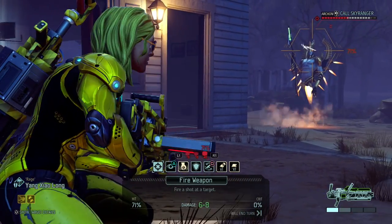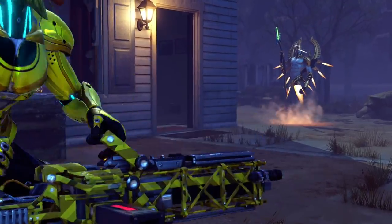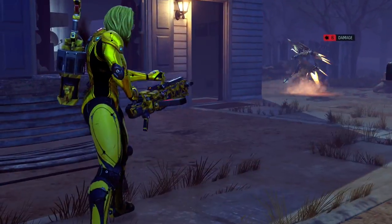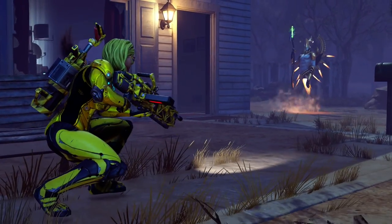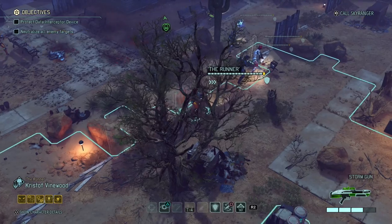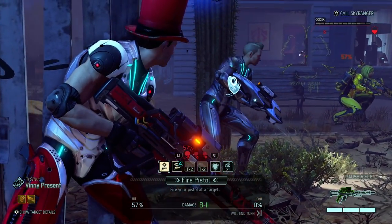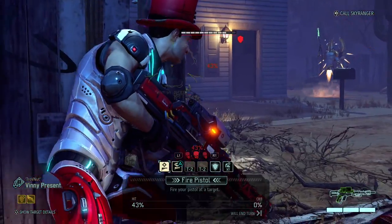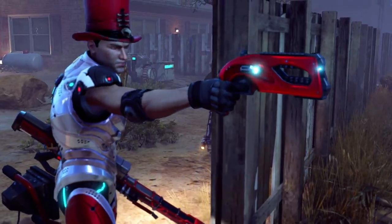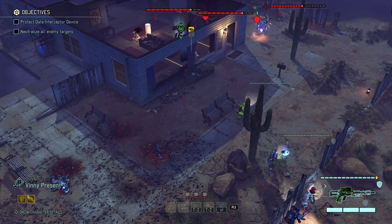I think I might focus my fire at the Archon just to belt it down. Six damage - really, really good. Thank you Yang. Training ammo fast of course, but that's not that bad. Then Vinny - fire a pistol shot at the Codex you have the best shot at, hopefully killing it. Oh, that was a miss. Too bad.